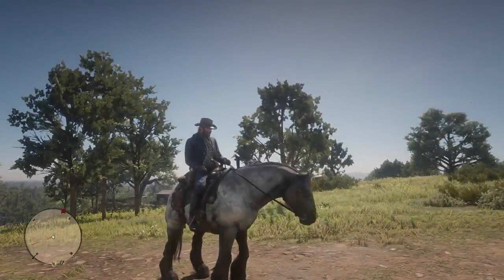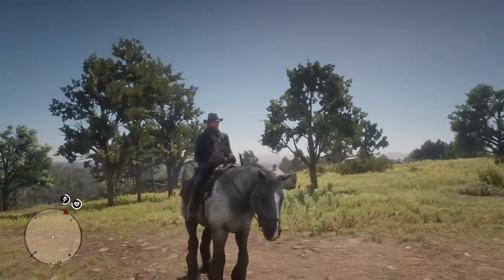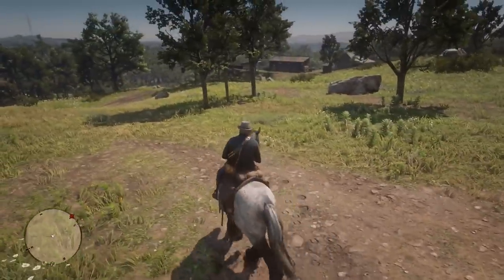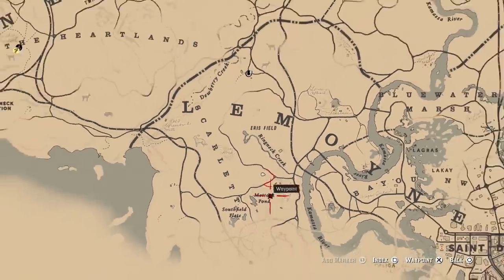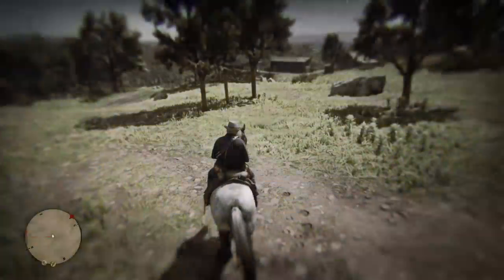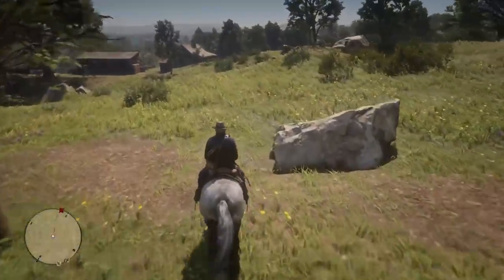What's good everyone, it's Roll Easy again back with another RDR2 money glitch video. In this one we're gonna go over this brand new version of the money glitch. I know some of you weren't able to take part in the last one. The location is right here — Matic Pond. I'm gonna zoom out so you can see where it is on the map. It's just west of Saint Denis, so make your way over here.